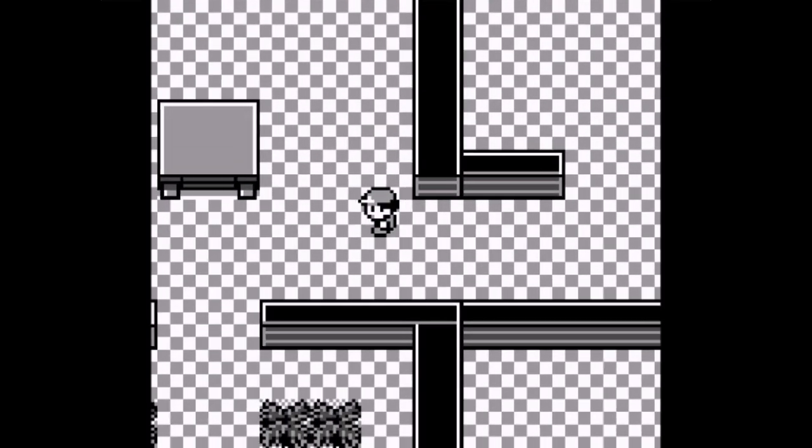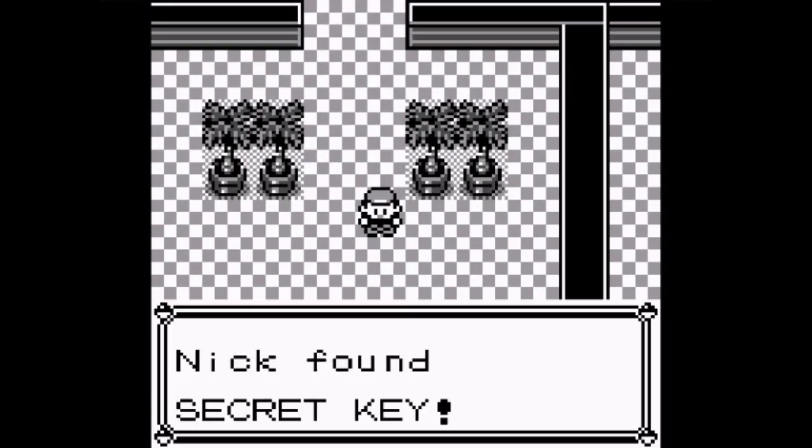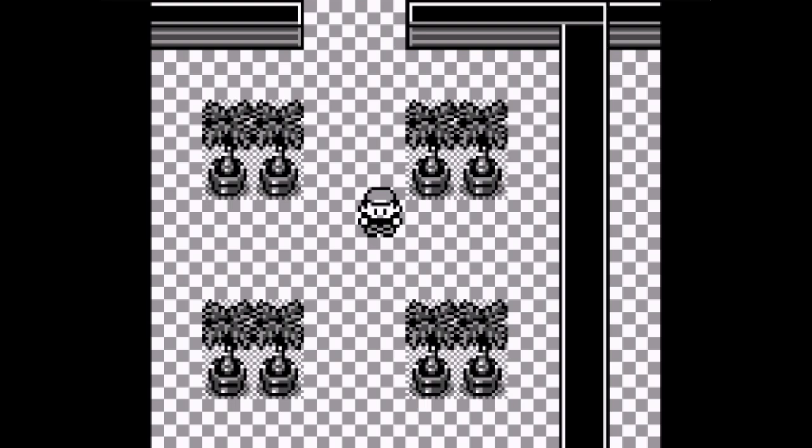There are three beds and another switch. A secret switch - press it? Yes, who wouldn't? There's a Rare Candy. TM22 is Solar Beam - no thanks, none of my Pokemon can learn that. And there's something over here - the Secret Key! What do I use the secret key on? Looking it up on Strategy Wiki - the secret key unlocks the Cinnabar Island gym. That was the main goal of going to the Pokemon Mansion.